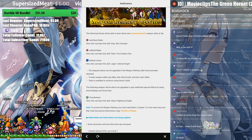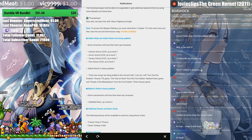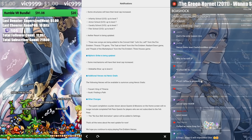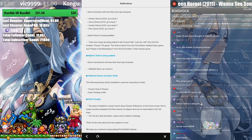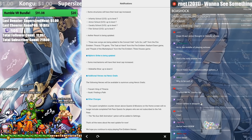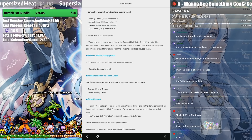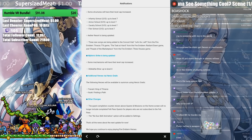Ether Raids and Ether Resort are being updated. Some structures will have the level cap increased — Infantry School up to level 7, for example, and all schools are up to level 7 at this point. Ether Resort is also being updated with three new songs: Leaf from Fire Emblem Three Houses, The Task at Hand from Fire Emblem Radiant Dawn, and People of the Marketplace from Fire Emblem Three Houses. People of the Marketplace is actually a pretty good song — nice background music.